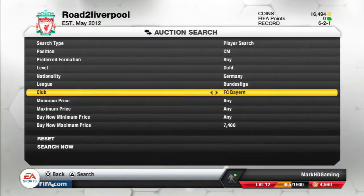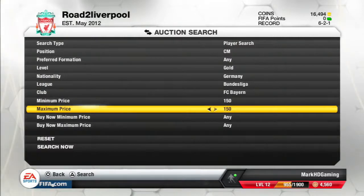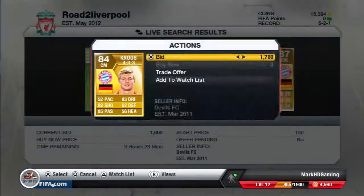The minimum buy-now is about 6,900. Then go and see how much you can pick them up for. You want to put your minimum bid to around 150 — you never know, you can pick up some insane deals on low bids. Set your maximum to around 4,000 coins so you'll still get a good profit. You can see a Tony Kroos there — picking him up at 1,700 would be a pretty good deal.